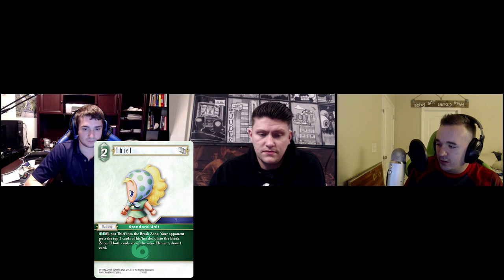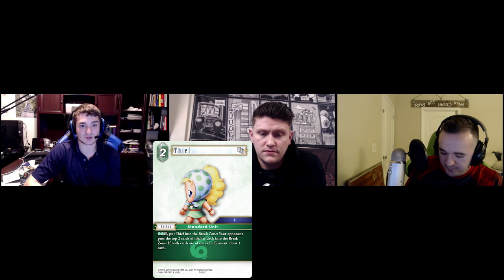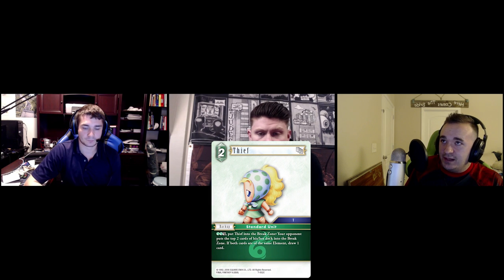Right now we have about 67 card spoilers — or maybe 80, Mark Pod said around 80. So our spoiler card: I believe it's a 2CP thief, it's a standard unit. Pay 2CP and put it in your break zone, your opponent mills the top two cards, and then if they share a color you draw a card. It's a 2CP backup — is that correct? Yes, that is correct.